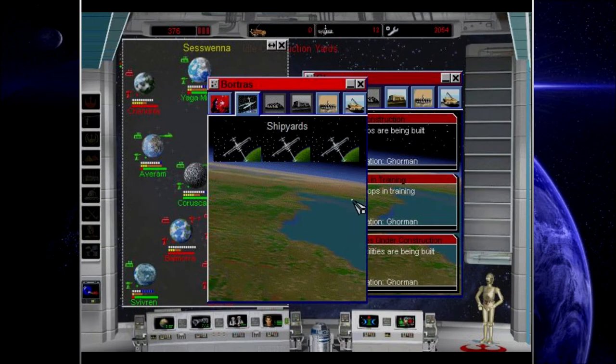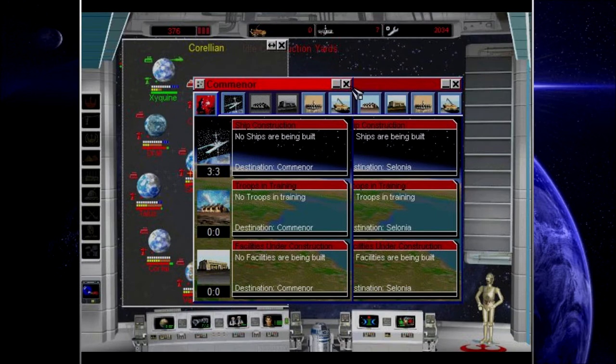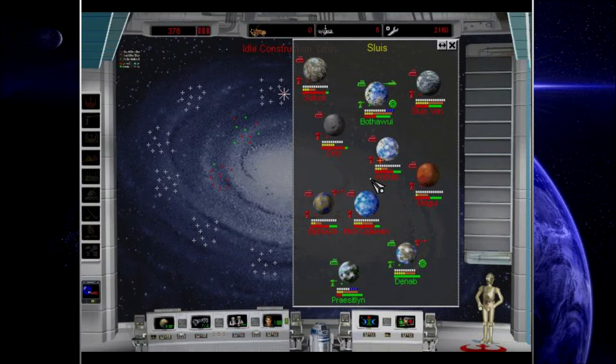I'm actually going to destroy one of these shipyards and replace it with an advanced shipyard. The Empire probably does not have advanced shipyards yet, so I'd really rather they did not come and take over my planets with those buildings. We're actually starting to see some of the resources going up, which tells me that we're making some good progress here.